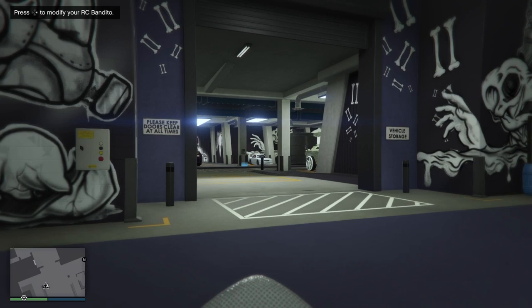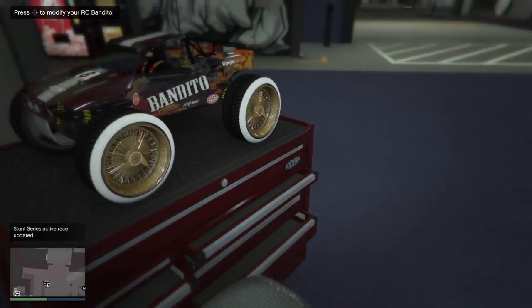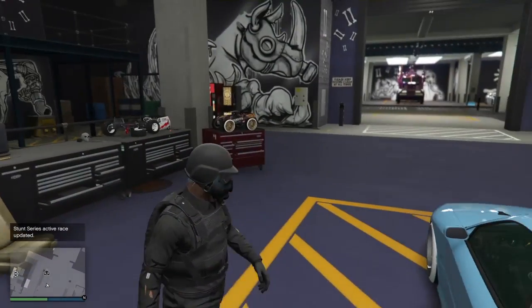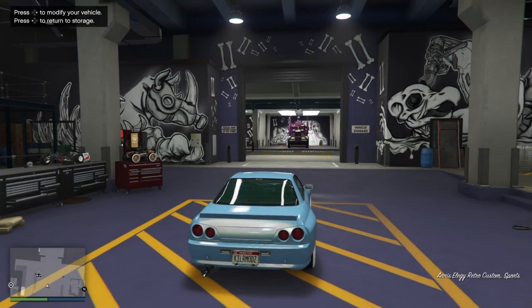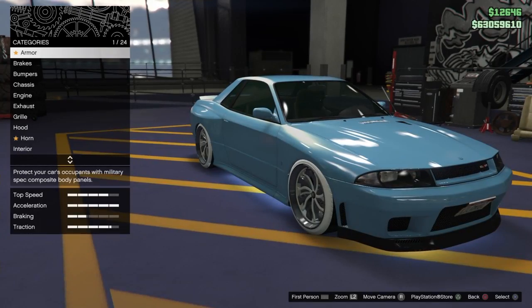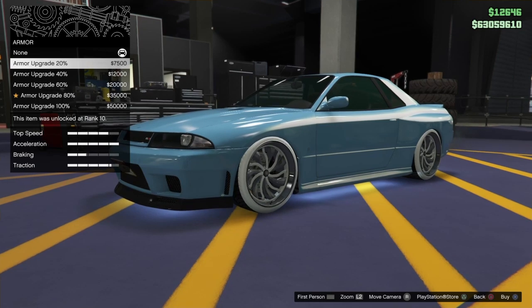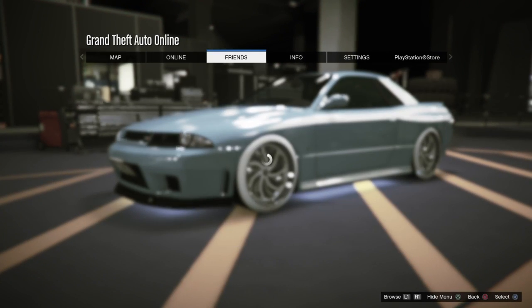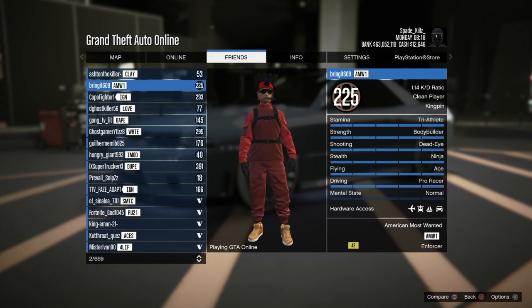Press right on the D-pad and push up on the left joystick at the same time. You'll see your character spin around in a circle and face right back at the RC Bandito. Once that happens you're good to go. Get back in the modded car, press right D-pad, and change something on this vehicle — I'll just change the armor for $7,500.